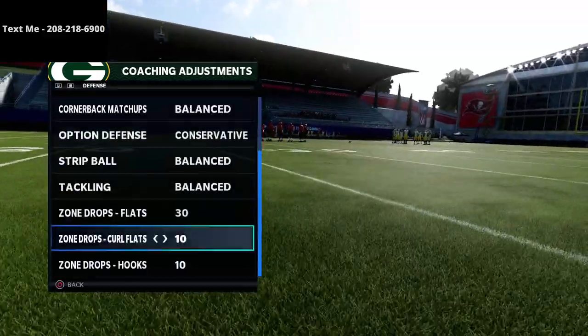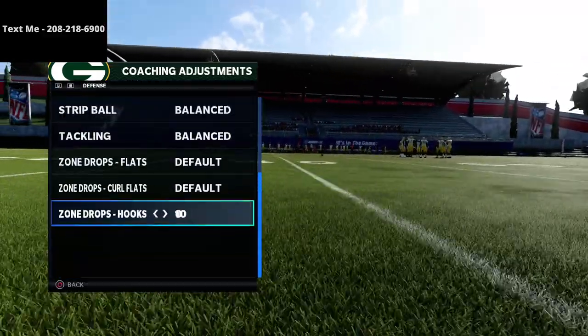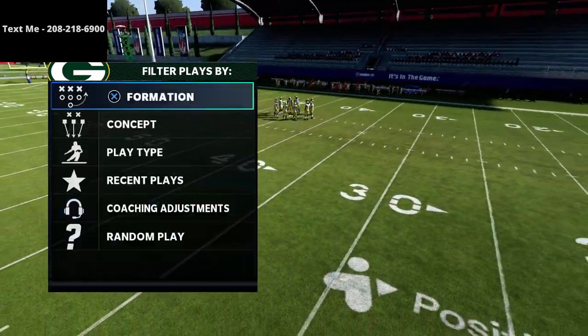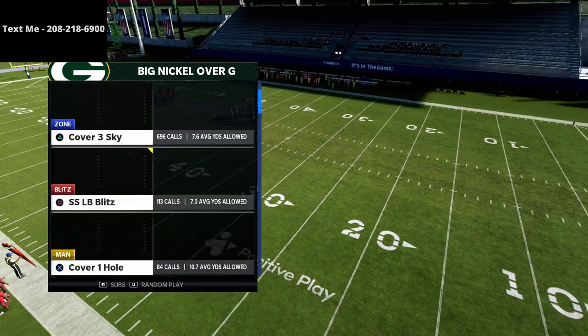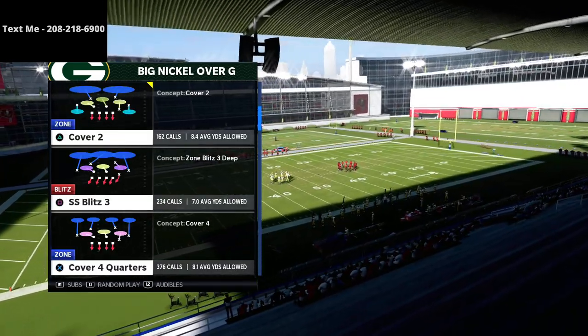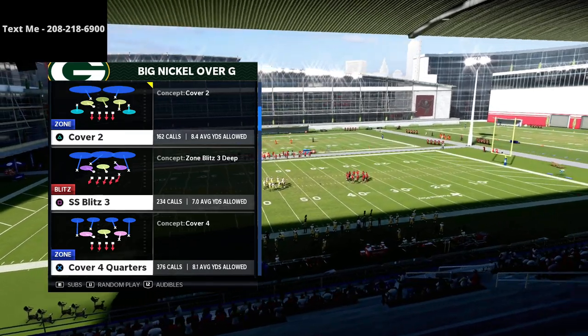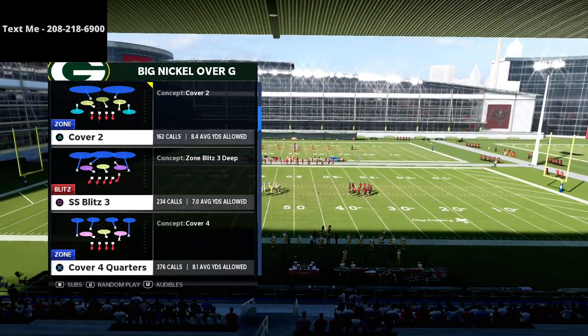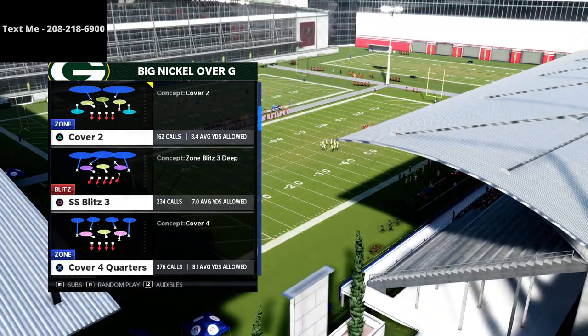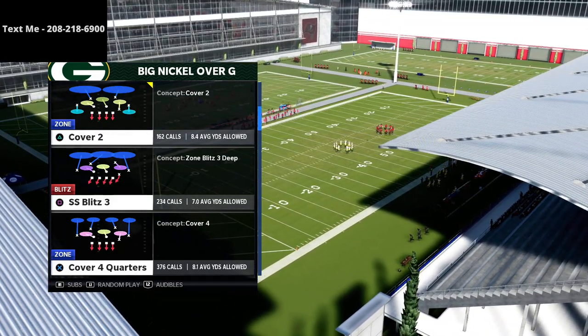What I want to do today is talk about how you can run match defense against compression. Most people don't think you can run match defense against compression, but cover four quarters is really the most unique coverage in Madden 21, and I think it's going to end up being the best coverage in Madden 22 with the way that the zones are going to be playing. It's a really good defense and we're going to show you how to use it against compression.